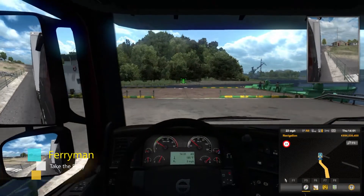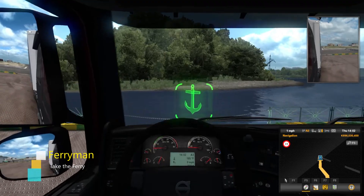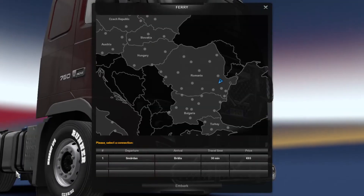The sixth achievement is Ferryman. This is where you take the ferry located here on the map, between the cities of Constanta and Galati. Just drive onto the ferry and watch the nice cutscene, and drive once again.